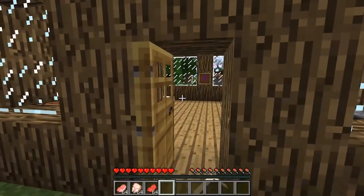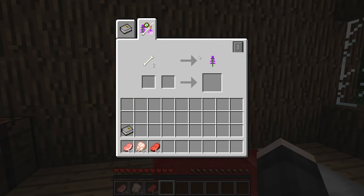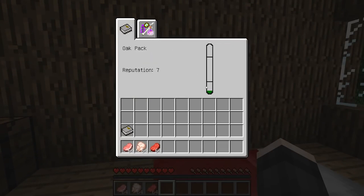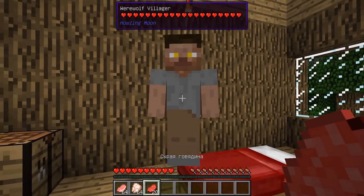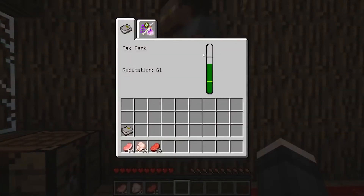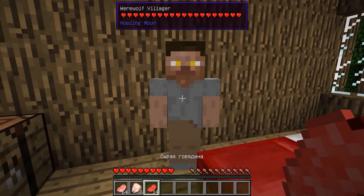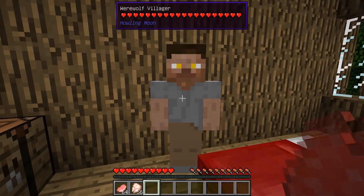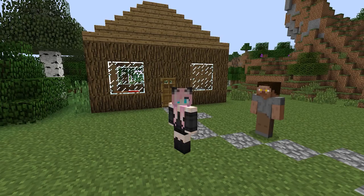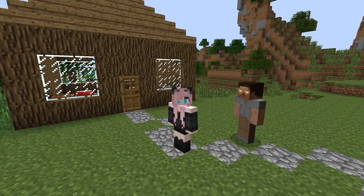These werewolf residents can trade with you, but at first they will sell you all sorts of nonsense. You will be able to get more interesting items only after you have achieved their location, and you can achieve the location by feeding them with different meat. If you have won the favor of one member of the pack, then you will automatically be accepted by all other members of it, and spoiling relations with one spoils relations with all. But this does not apply to other packs — if you quarreled with the birch pack, it will not affect the taiga and all the others in any way.